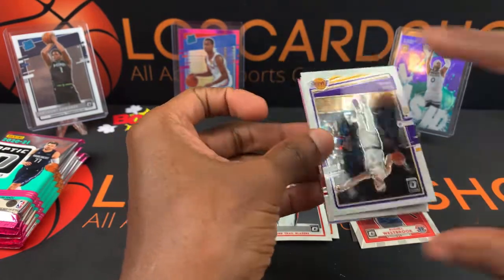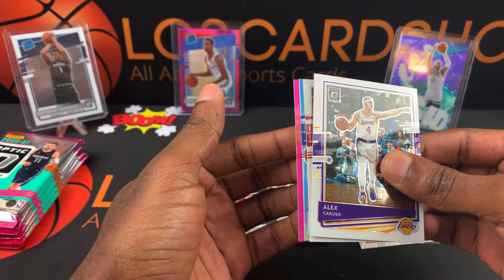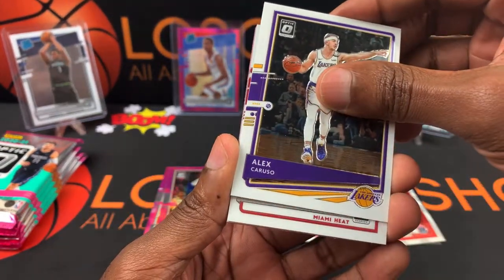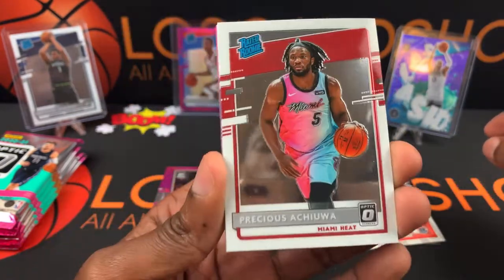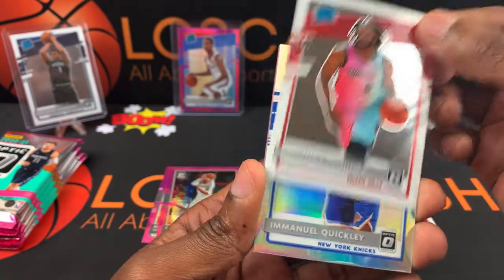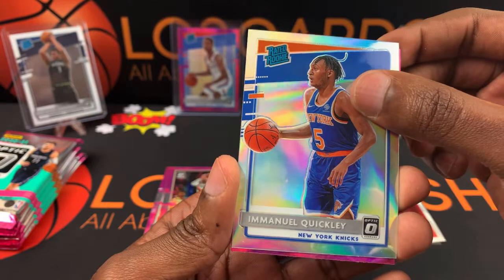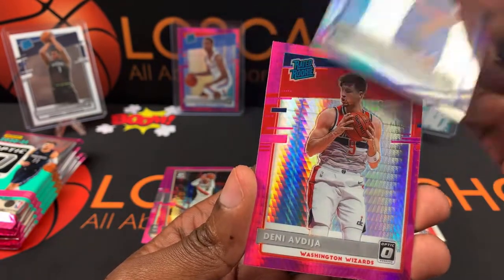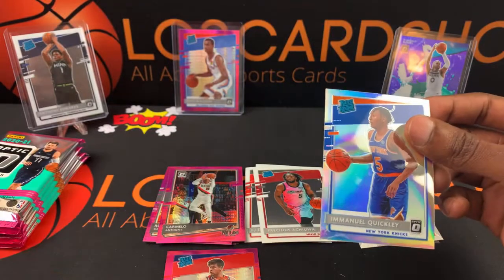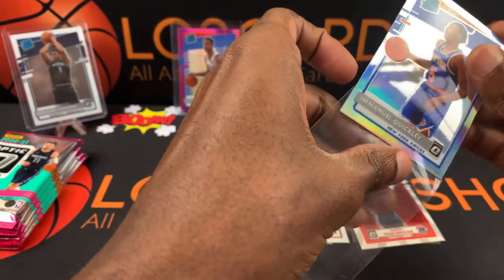We got a silver back there and another rookie card — the silver's a rookie card too. Hold on, we got three straight rookie cards coming up: Alex Caruso, then Precious Achiuwa, Emmanuel Quickly — that's nice, very nice. And Denny — little Hyper Pink's off, really off, but that silver's nice.